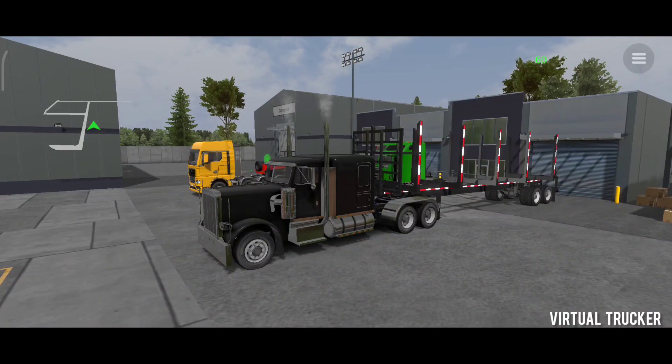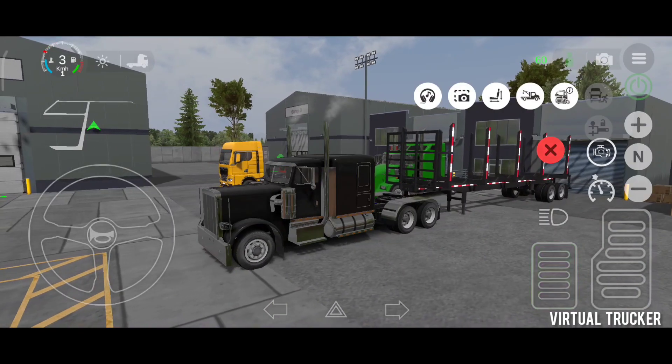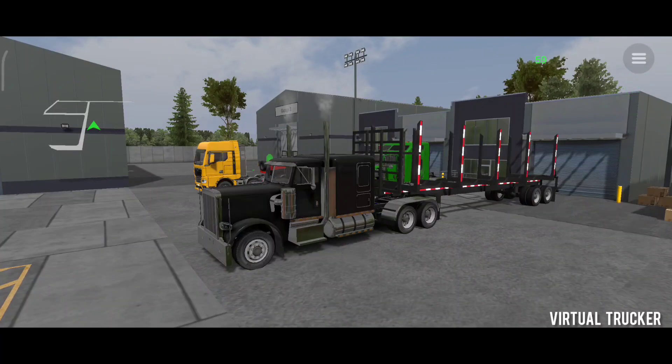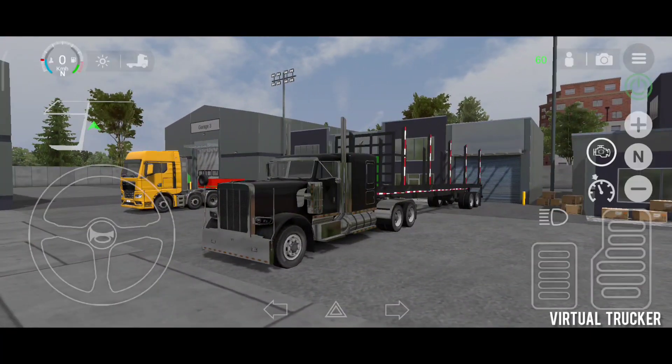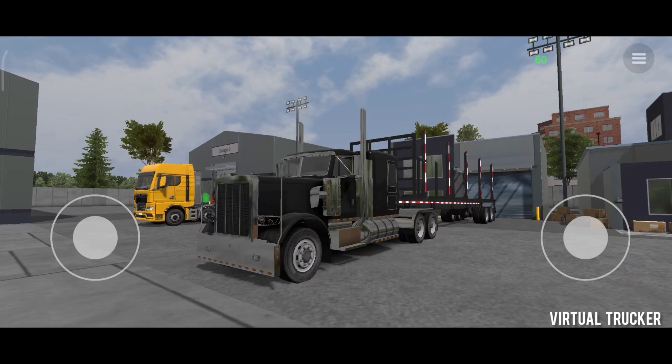Another thing the developers didn't add is the baobab tree load. Judging by the looks of it, this thing is massive — we might be talking about 200 tons of pure heaviness. This load never made the cut, probably because the trailer isn't European or American. Currently in the game you can only hook American trailers to American trucks and European trailers to European trucks, so this trailer is probably a generic type that could be the first oversized load for Universal Truck Simulator.